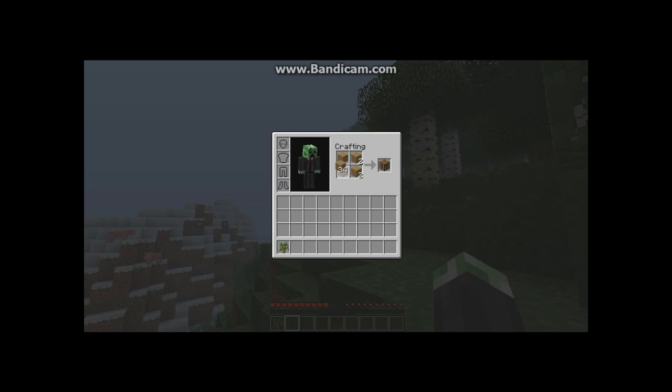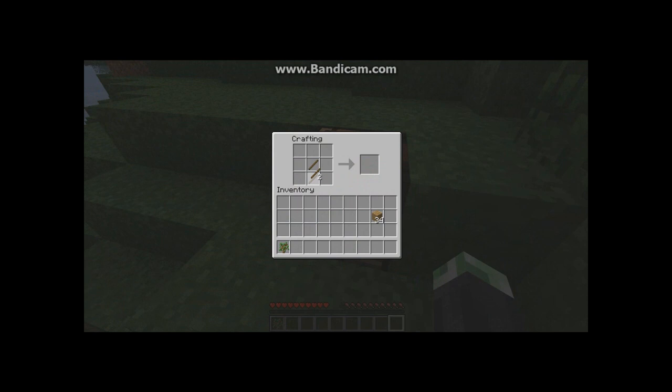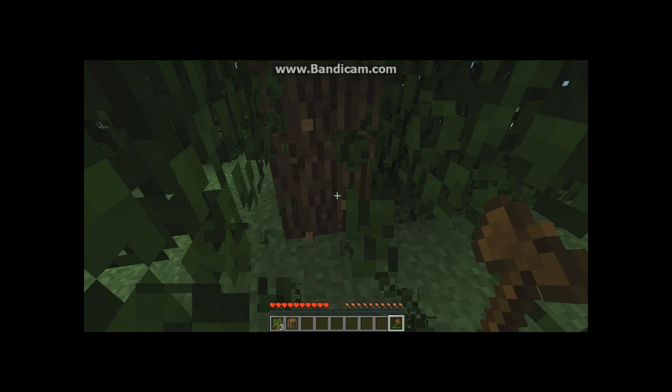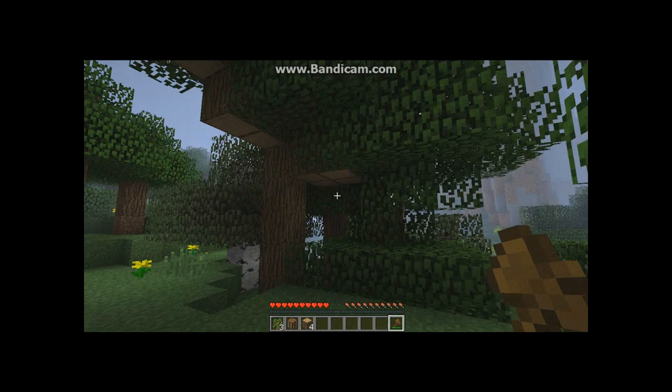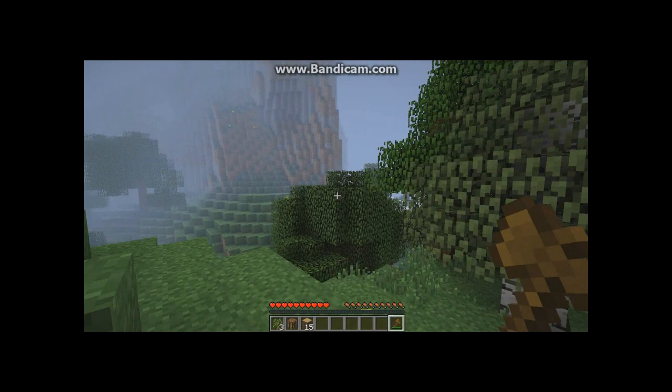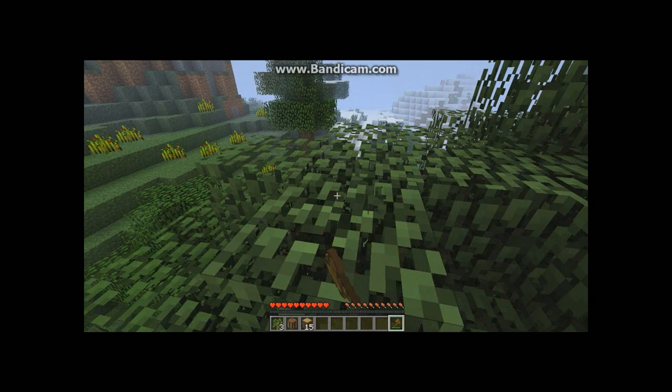The second mod is a basic mod for wood cutting. I might add more mods later. This mod involves an axe, and as you just saw, it brings the whole tree down. There are lots of mods like this, like Tree Decapitator, but I personally like this one. This is the Timber mod. I'll have that in the description.